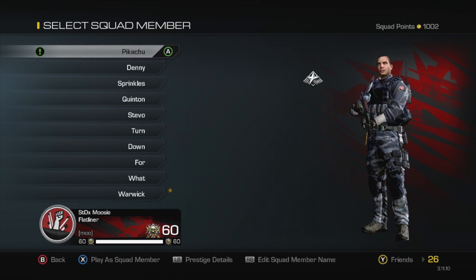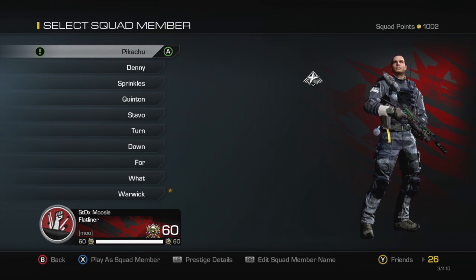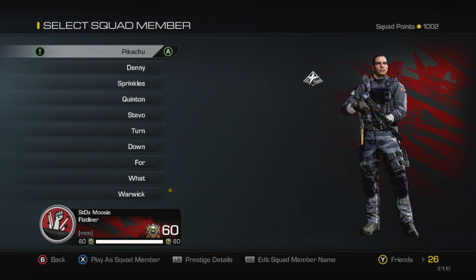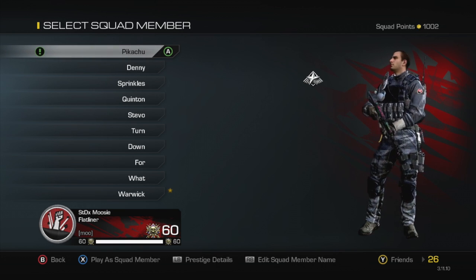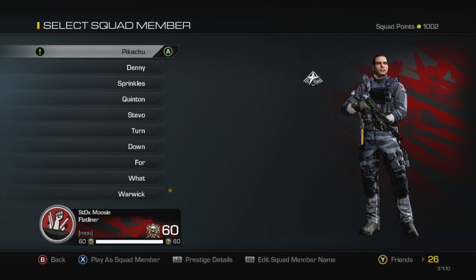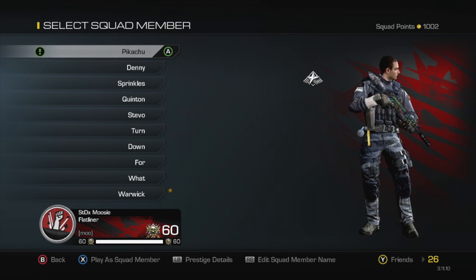Today we're going to be doing the Bison, as you can see in my hands right there. The Bison is a very controversial gun in competitive Call of Duty right now, or at least it was a little bit ago. Because before this recent update that I just made a video on, it was very, very overpowered, and everyone kind of figured that out at the same time.